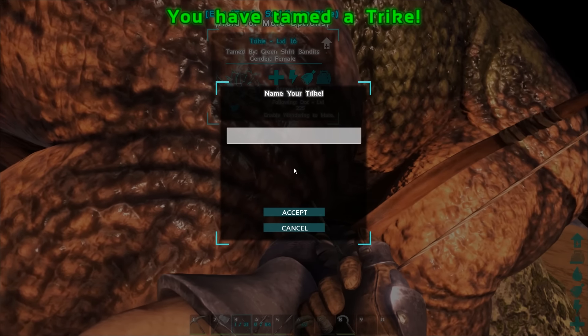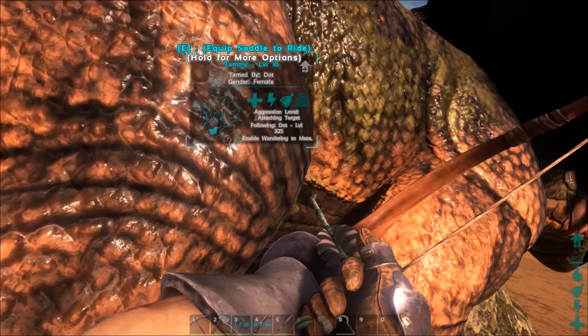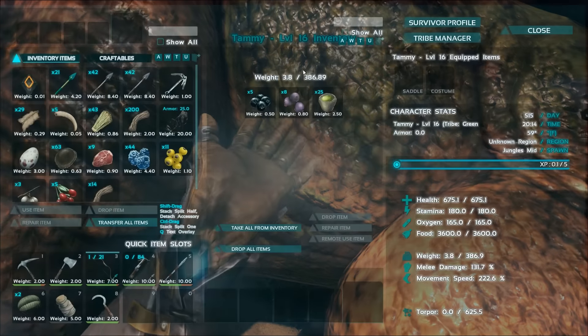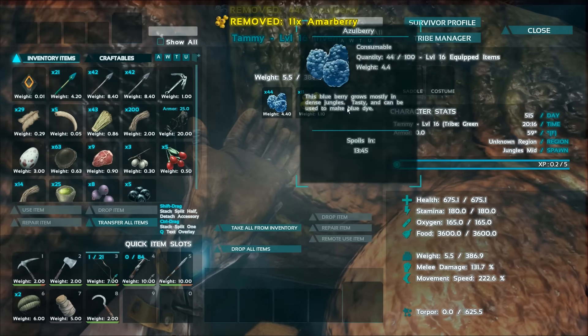She's up! We got her. What should we name her? We will name her Tammy the Trike. I think we already have a Tammy, but it doesn't matter. As you can see, we got those plus five levels so she's now level 16. We're just going to pull the rest of this stuff off because she doesn't need it anymore. And to keep her fed, just pop whatever spare berries you may have left on her.